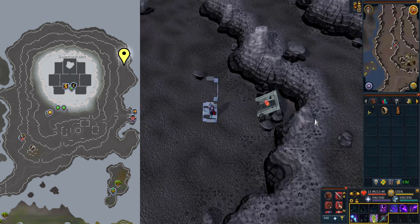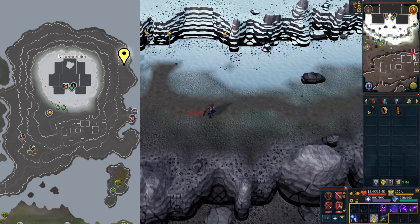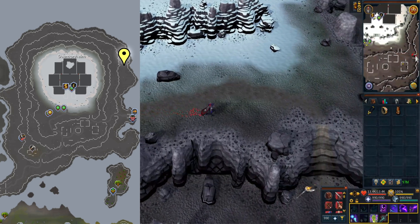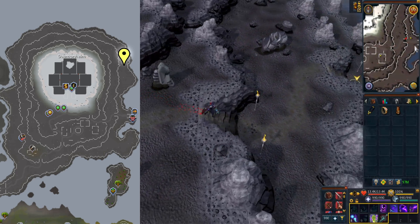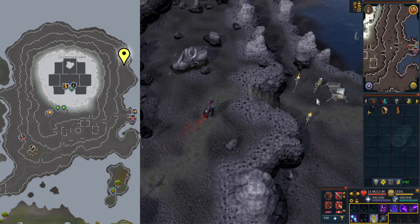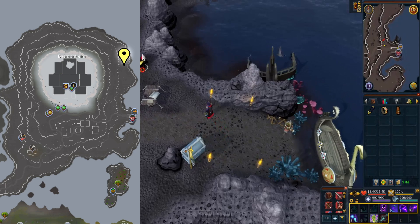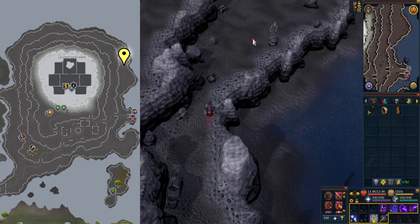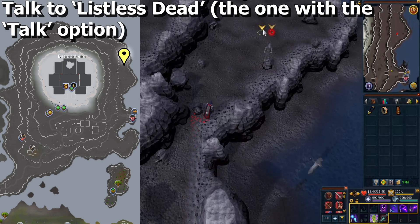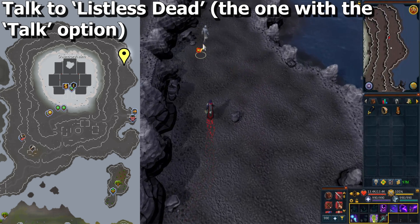Next, you're going to go to this area along the eastern shore of the island, just a bit north of the boat to the Shadow Reef. I teleport with the Ring of Kinship to get a bit closer, then walk the rest of the way. There is a Listless Dead around here that does not have a talk option — go just a bit further north to find one that does have a talk option, and speak to that one.